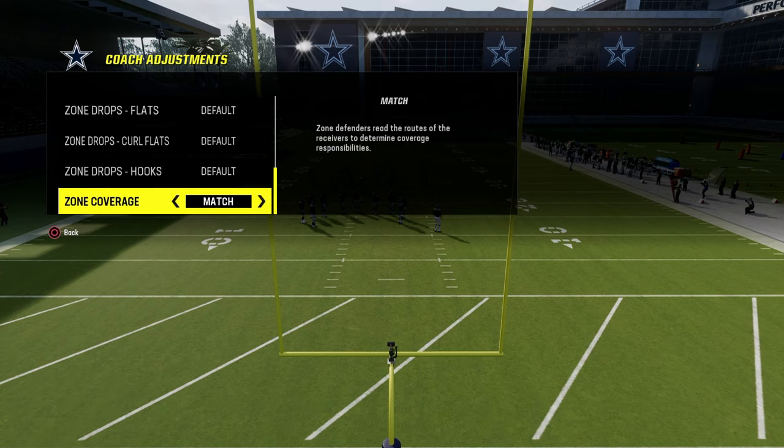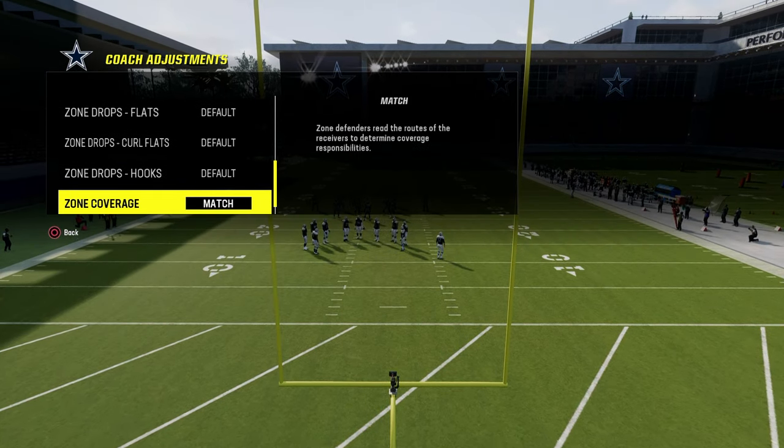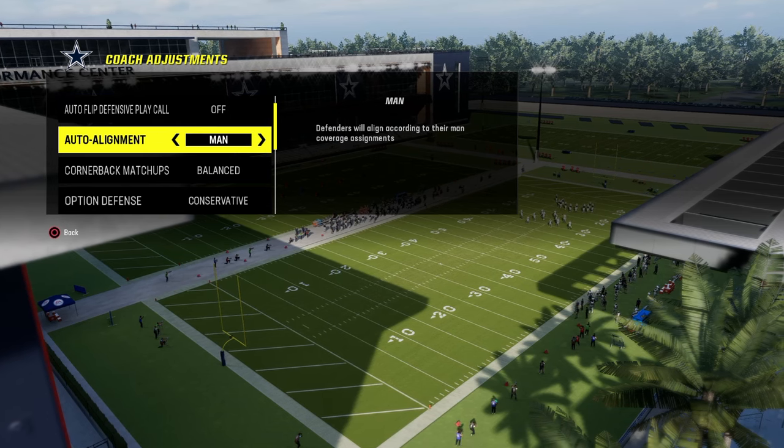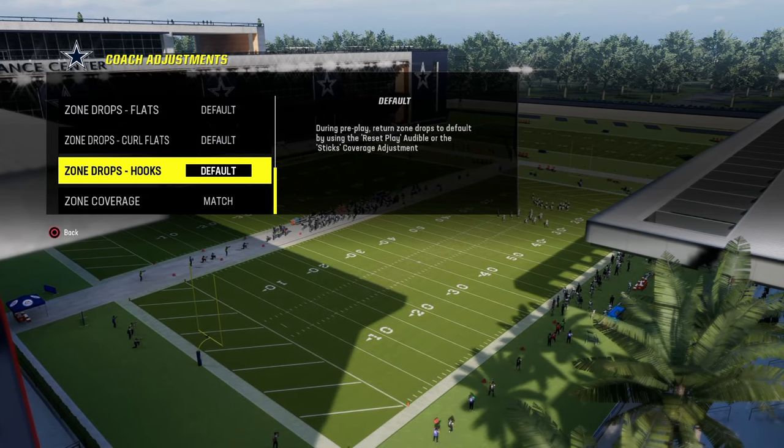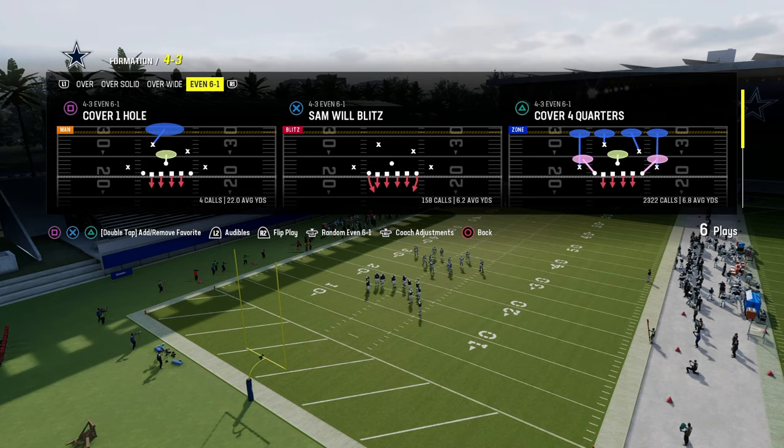Option defense on conservative. When I rock 6-1 in this version, I'll go with a match. If I'm running a baseline instead of a man alignment, then I'll put this on default. Let's go ahead and get into the blitz setup.